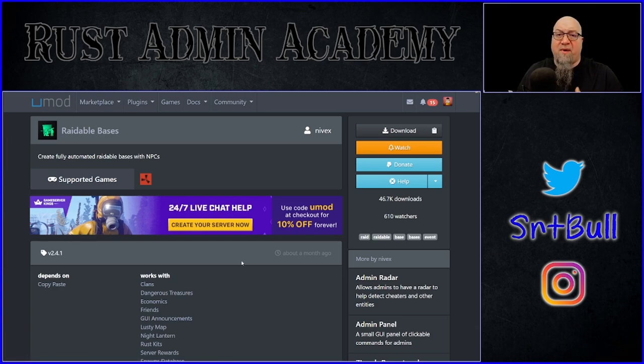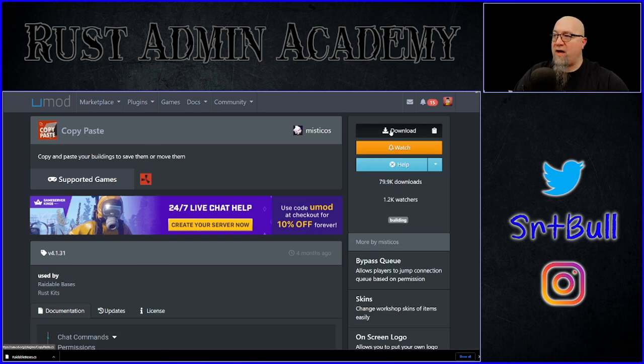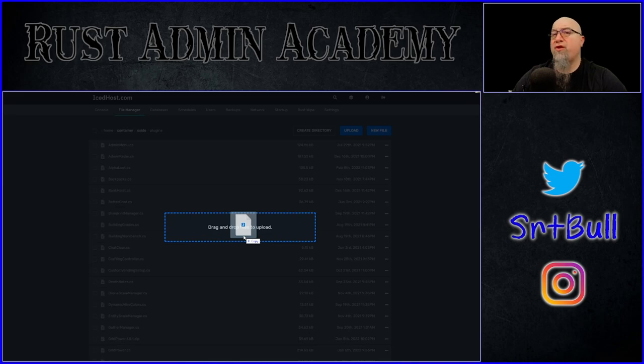So what do we need to do to make Raidable Bases work on our own server? Obviously, we need to download this plugin and install it into our server. But as you'll see on the documentation page, it also says that it depends on CopyPaste. This is a detail that quite often gets missed and is usually the biggest problem people have when they say they can't get Raidable Bases to work correctly. The Raidable Bases plugin actually utilizes the functionality of CopyPaste to place your bases on your server. So if you don't have CopyPaste, Raidable Bases can't work. We're going to grab CopyPaste as well and drag and drop both files into our Oxide slash plugins folder.